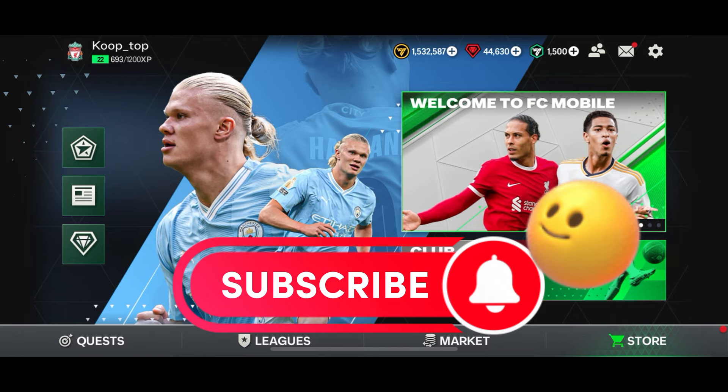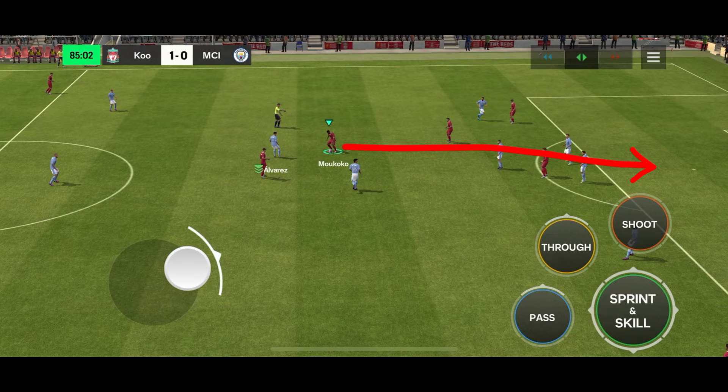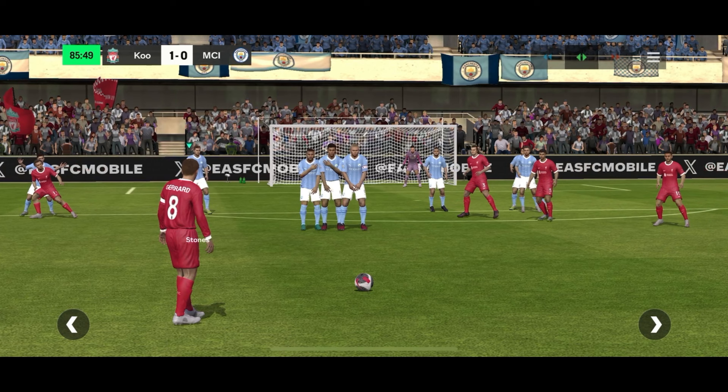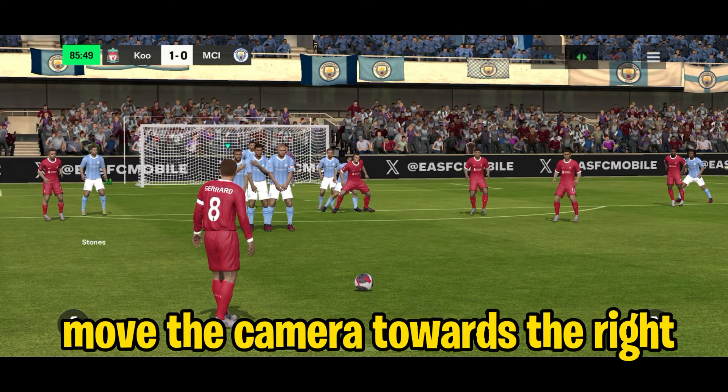Let me show you guys a fun way to score long-range free kicks in FC Mobile. As you can see, the distance is quite far from the goal. In future, I'll share a fun way to score a free kick from the center, so make sure to subscribe. Now, to score a free kick from long range, the first thing you'll need to do is adjust the camera angle. You can adjust the camera by tapping on these pointers. For a right-footed player, move the camera towards the right. Here's a tip: move the camera till you see the keeper's face between the defenders.